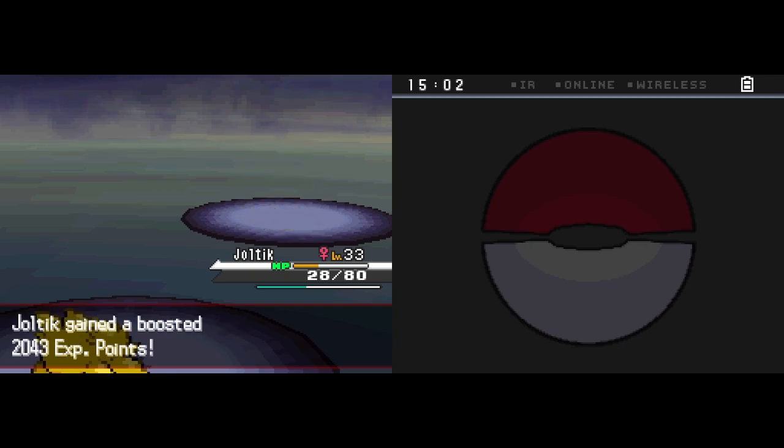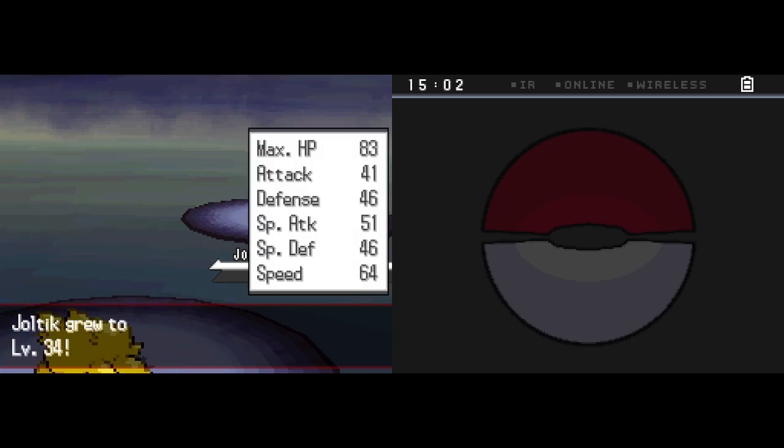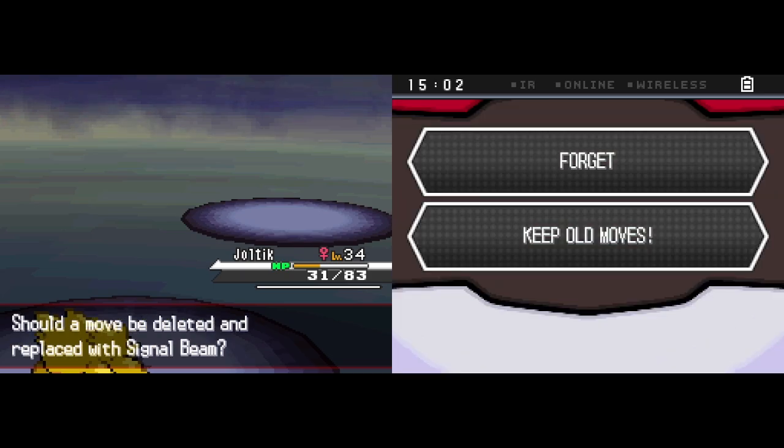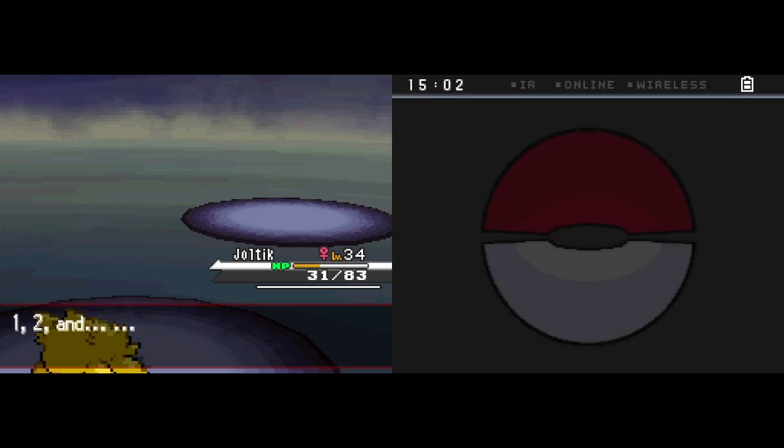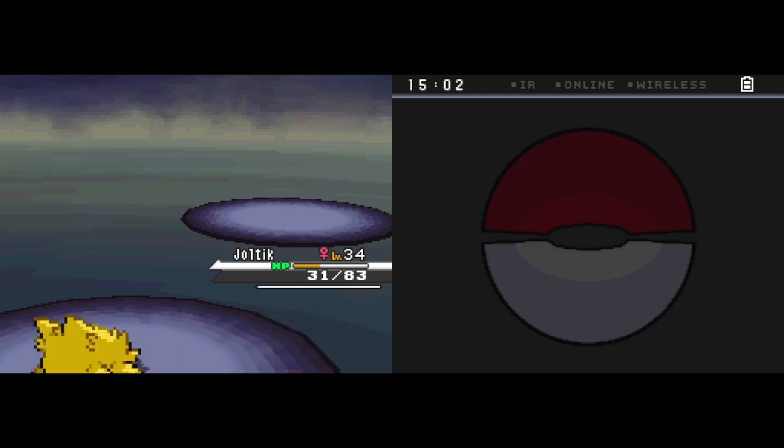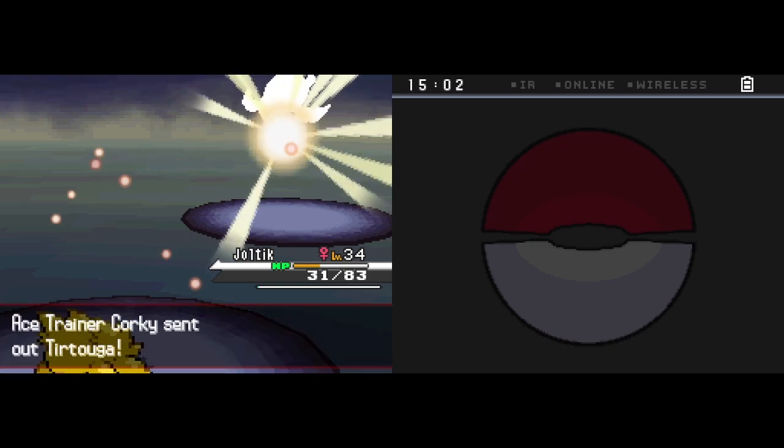We're already level 34 - awesome! Because we can now get Signal Beam, which is way better than Bug Bite. It's the same 75 base power, a Special Bug-type move that has a chance to confuse as well. And there's a Bug on this stick too.